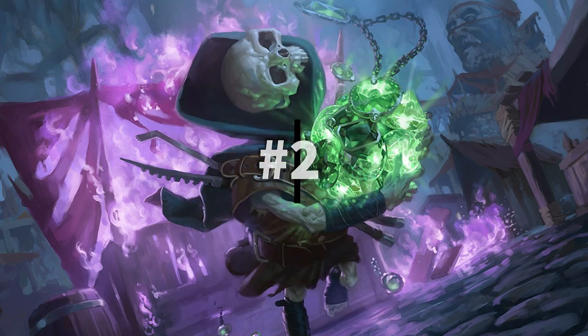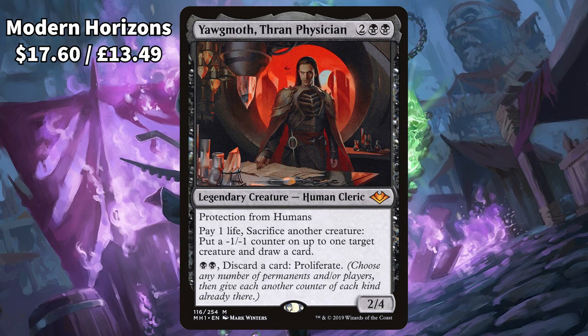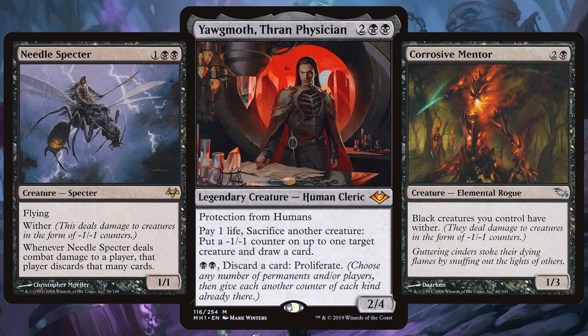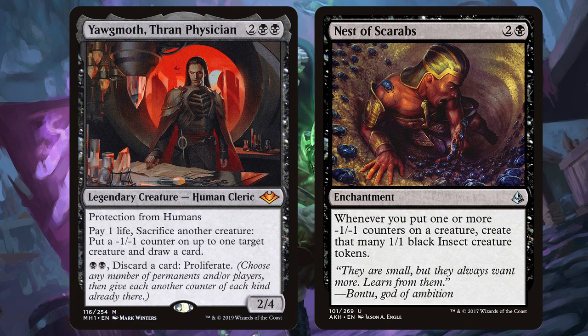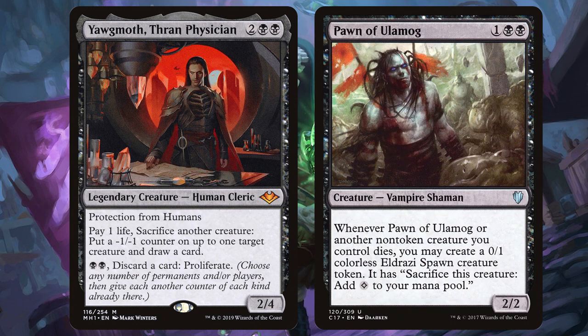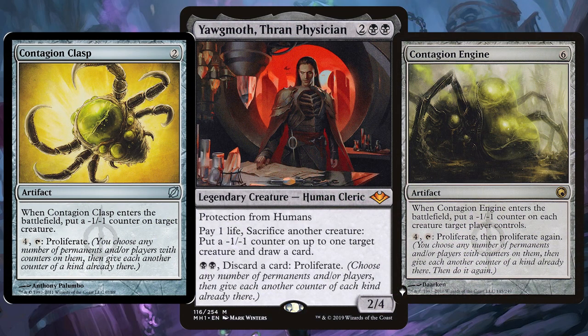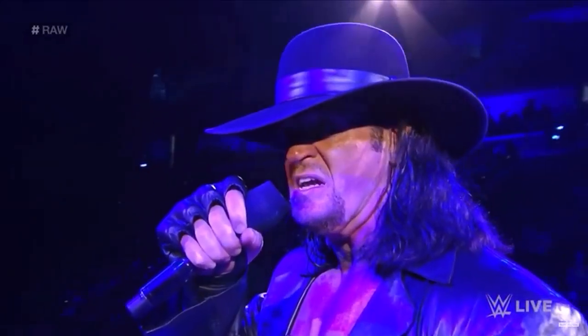Runner up and the second best mono black commander is Yawgmoth, Thran Physician. Although he's a Thran doctor, he does not care about life. Focusing on those minus one/minus one counters, a common theme among players is the wither ability. Get out plenty of mono black creatures with wither, try and get that poison engine going, then use Yawgmoth's ability to proliferate and add even more minus one counters to your opponents. Put down a Nest of Scarabs and get a nice creature engine going whenever Yawgmoth is triggered. Another essential creature is Pawn of Ulamog — playing a Yawgmoth deck wants you to sac creatures, so get the Pawn out for extra advantage and an Eldrazi chump blocker you can also sac for extra colourless mana. Finally, get those trusty contagion artifacts out so you can proliferate away until your opponents rest in peace.